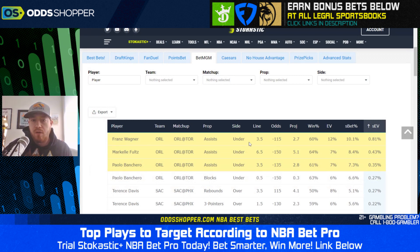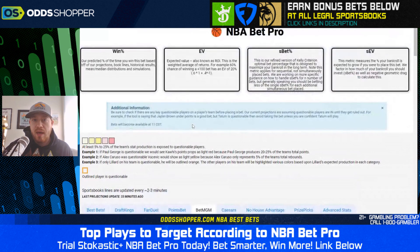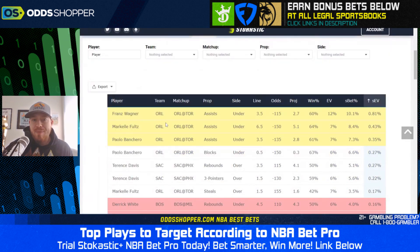Starting at BetMGM, at the top we have Franz Wagner, under three and a half assists at minus 115. The top three players here are all from Orlando and highlighted in yellow. If you scroll up on the NBA Bet Pro model, it explains our color-coded injury system. We have Cole Anthony questionable for Orlando. I am hesitant to take the under on assist props for any of these guys because if Anthony is out, you could get increased playing time for Franz Wagner, Markelle Fultz, or Paolo Banchero, and you're also likely to see the assist projection increase. So I'd stay away from them until we get an update on Cole Anthony's status.